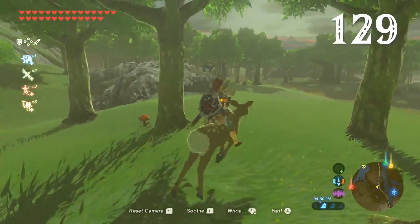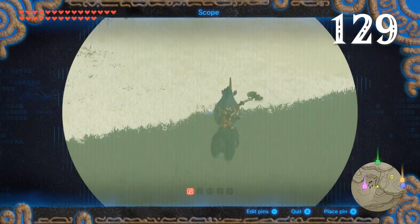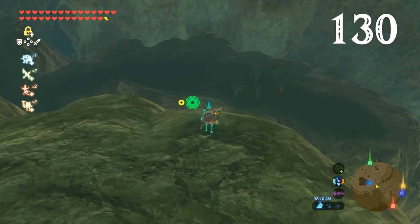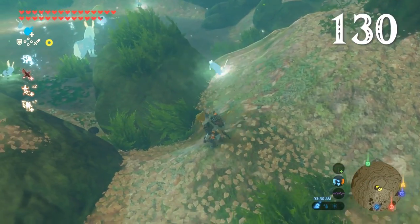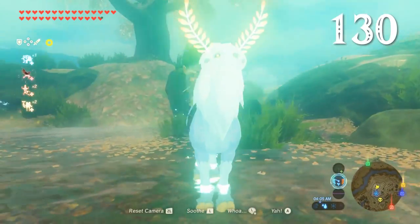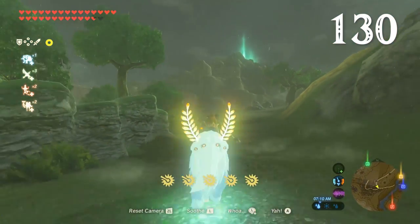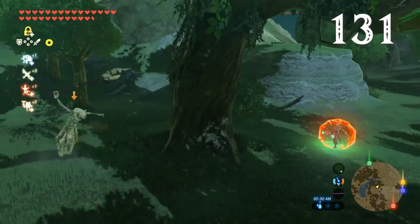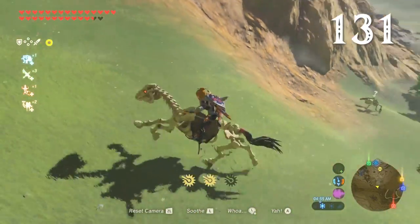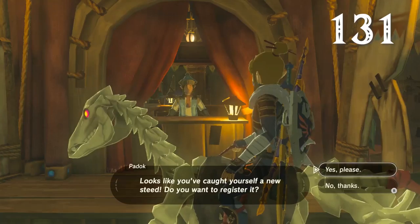Link can also ride creatures like deer and bears — and he's not the only one. Yep, those bear-riding bokoblin bandits. If you visit Satori Mountain when it's glowing green, you can see the Lord of the Mountain, which you can also ride. And let's not forget about Stal Horses — these misunderstood bony beasts can also be ridden, but sadly won't last long and can't be stabled.